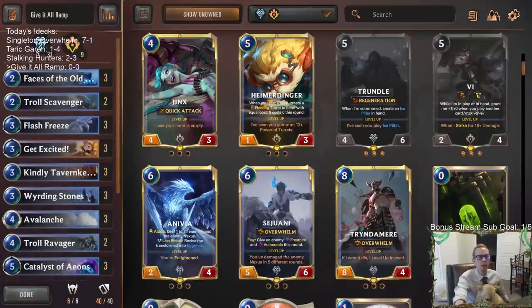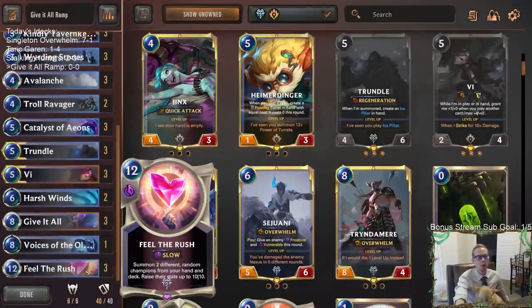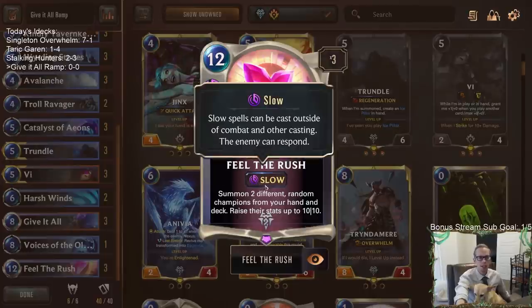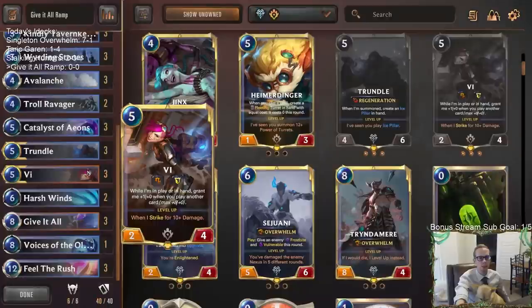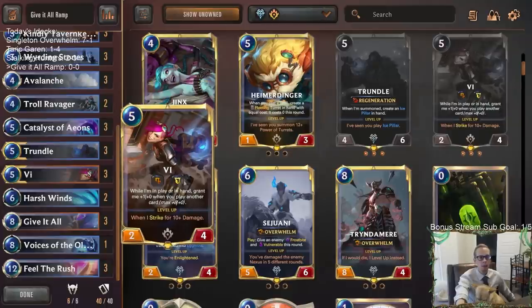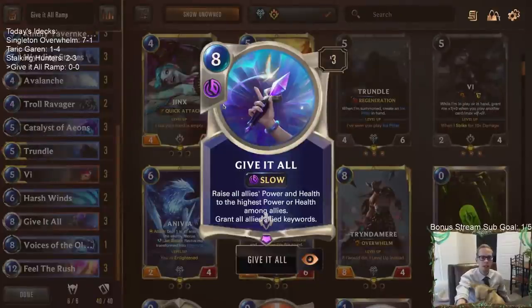We're playing Piltover & Zaun with Freljord. Our champions are Trundle and Vi. We're ramping into Feel the Rush — y'all know this card. I'm not a big fan of it just existing, but it is incredibly powerful. The plan is to get our two champions in play and make them 10/10s with Feel the Rush. Then we play Give It All — eight mana — which raises all allied power and health to the highest among allies.